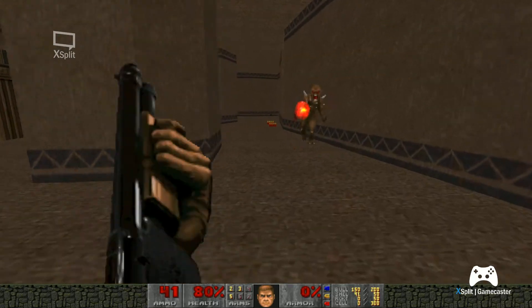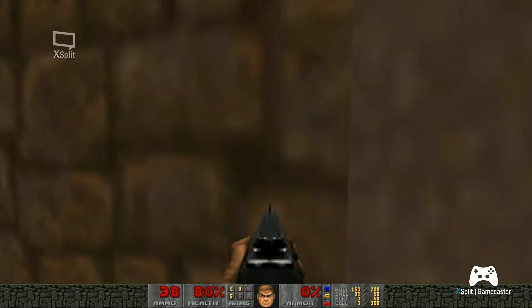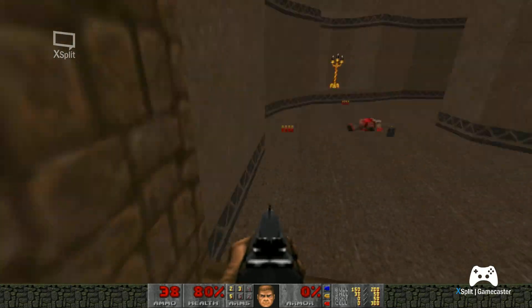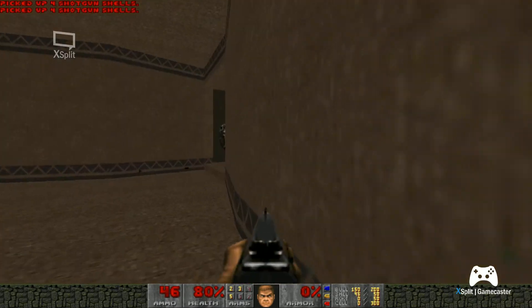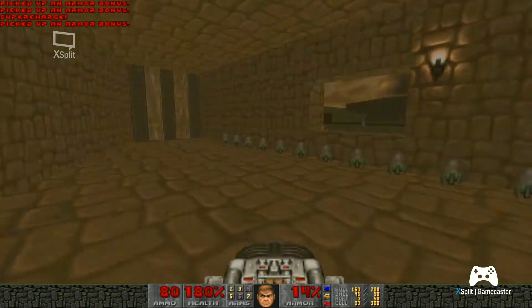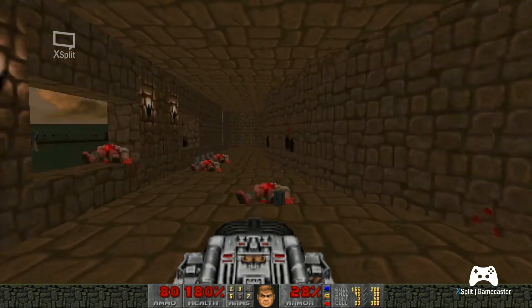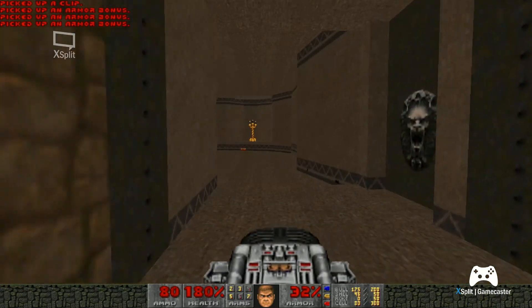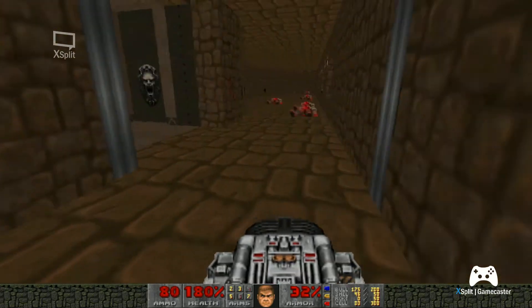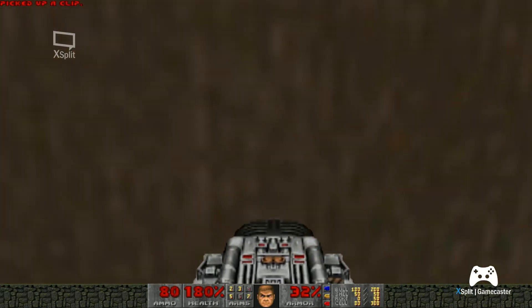Again, we have not much care about the transition of textures. This should be something like a little metallic break, for instance, to separate. Soul sphere. We are well packed. Misalignment. This probably was the door. And we have the exit right here with the yellow key.